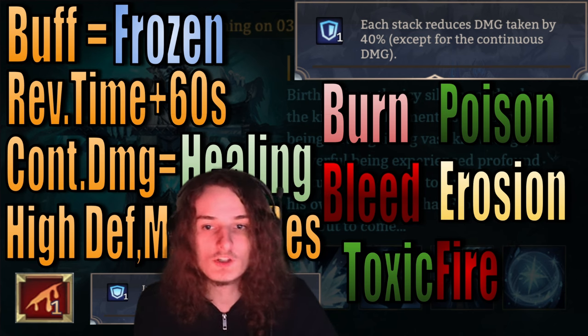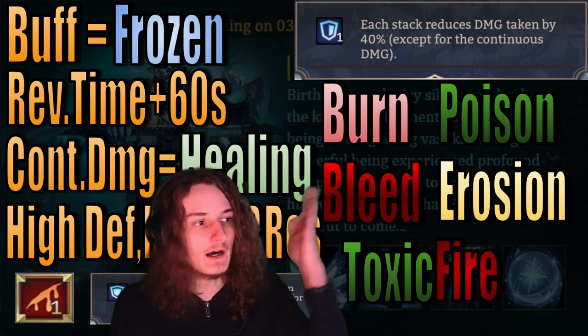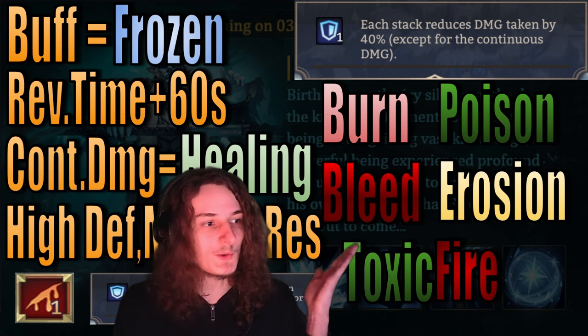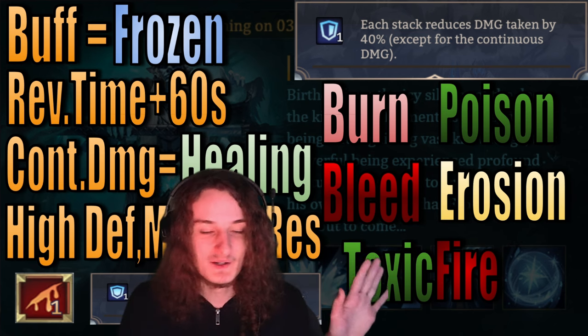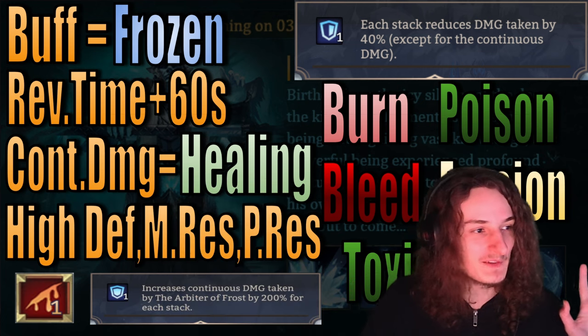Now what is continuous damage? The only relevant pieces of continuous damage for this fight are burn, poison, bleed, radiant erosion, and toxic fire. We'll get to toxic fire later, but those are the types of damage.